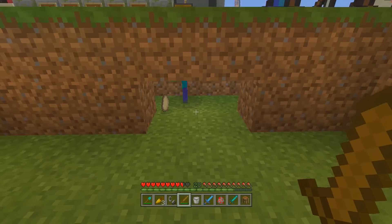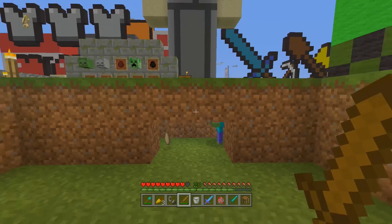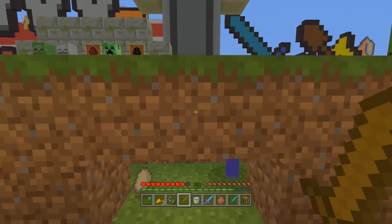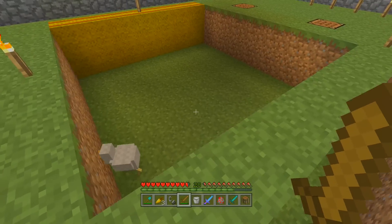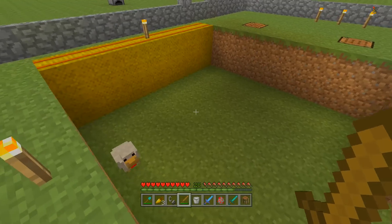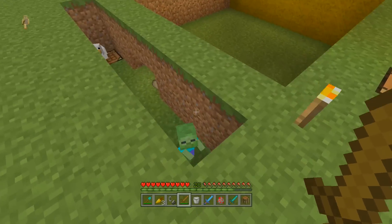That's because it has the same hitbox as a regular zombie — it's slightly glitched like that. It also means that even though it should be able to fit through a one-by-one gap because it's a small model, it can't fit through. So you can use the same techniques to fight regular zombies as you can for baby zombies. Baby zombies riding chickens are even more cool, but definitely something you've got to watch out for because they won't burn in the sunlight, which is usually the go-to response.